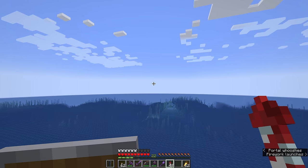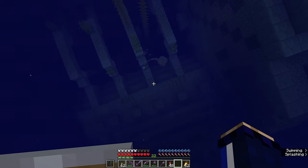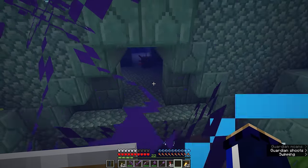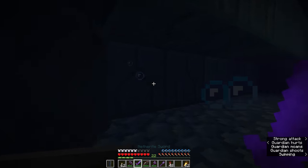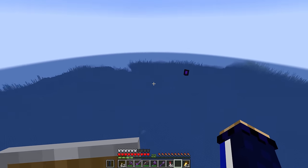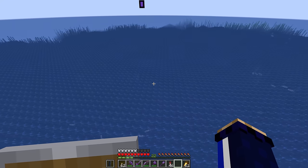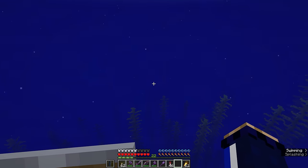We've raided this in the past, so we should no longer have to contend with any elder guardians inside of here, meaning that we can set this whole thing up to be a farm without worrying too much about mining fatigue. Although we do still have to worry about the other guardians. The point is to demonstrate that the guardians that spawn around here only spawn in a very specific area.